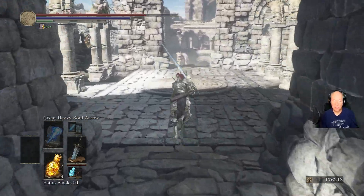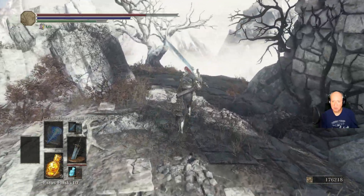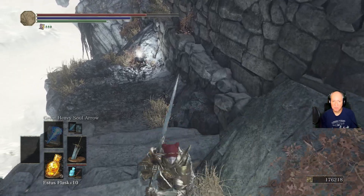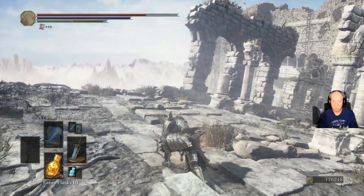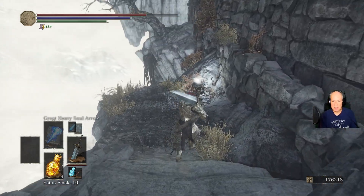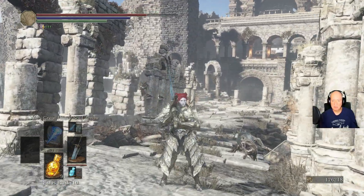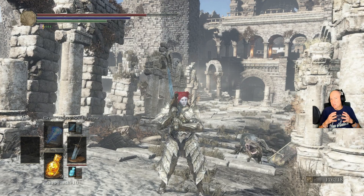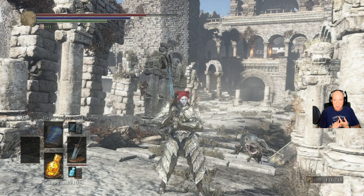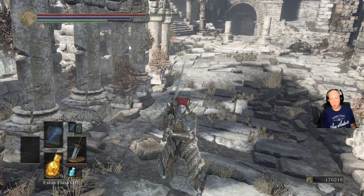The real reason you want to come here is because there are some ashes off to the side. There's one of those rock guys right here, so be careful — and there's one hiding out right here too. A jump attack, like a running R2, tends to work pretty well on him. You want the Dragon Chaser's Ashes, because those are going to give you all your end-game upgrade materials. You can turn those in to the lady in Firelink Shrine and she'll be able to sell you Titanite Scales and Chunks. The only thing she can't sell you as far as upgrade materials goes is Titanite Slabs. But anything else — those are the ashes you want. Then you can just go farm some souls and upgrade to your heart's content.